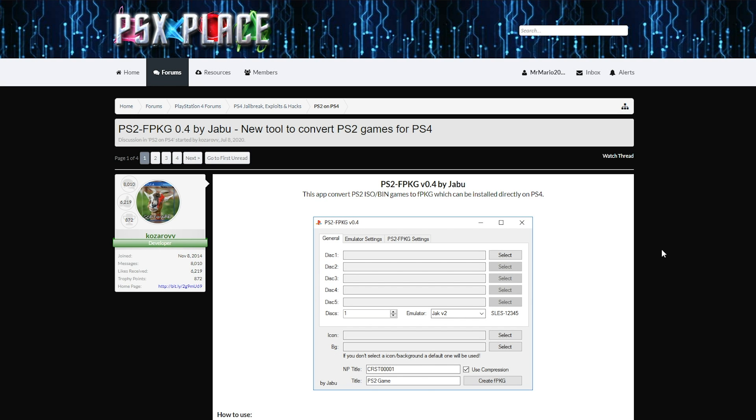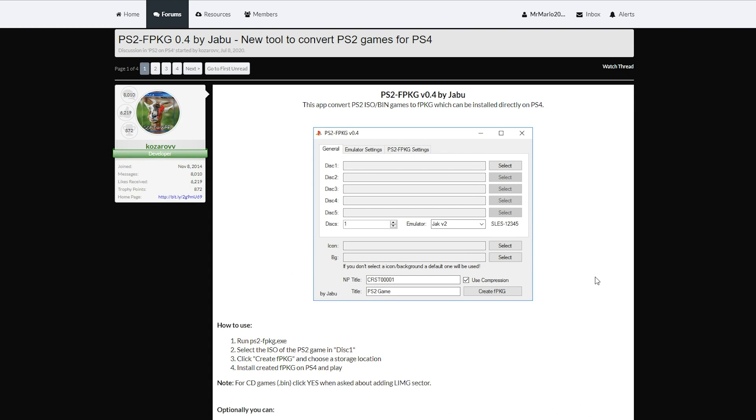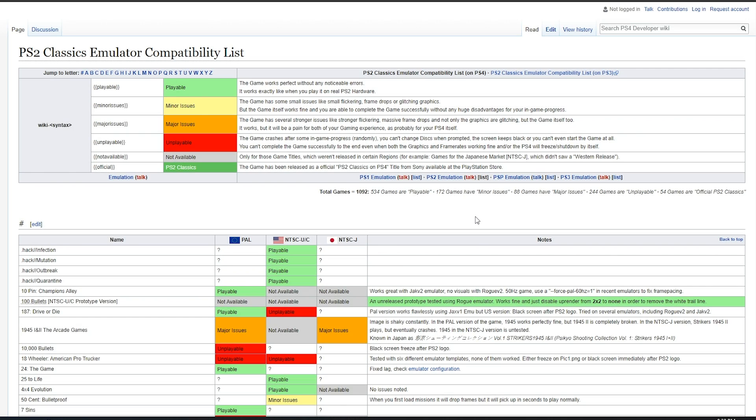All the downloads are going to be in the description below. The first application is PS2 FPKG. This app converts PS2 ISOs and BIN/CUE games to FPKG files which we can install on the PlayStation 4 itself. I'm really only going to be covering single disc games here. The link to PSX Place will be down below and you can just download the latest build available.